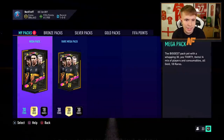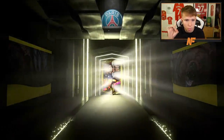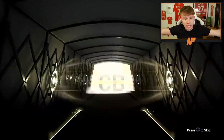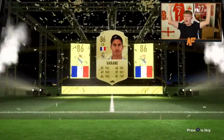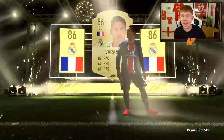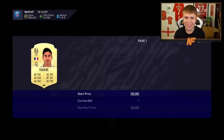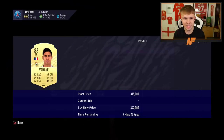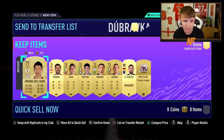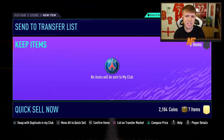On to the Mega Pack and then the Rare Mega Pack. Can we get another walkout to end off the advanced SBCs? We do — we see a walkout! It's French, it's a centre back — it's Varane! We've had Ramos and Varane from the advanced SBCs — that is incredible! That is a massive dub. Varane and Ramos. That's like 200K worth of a player there, which is ridiculous.